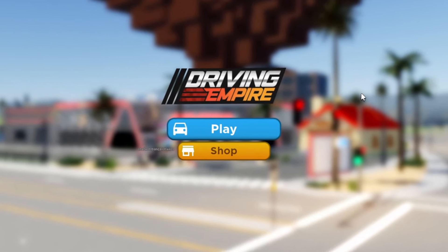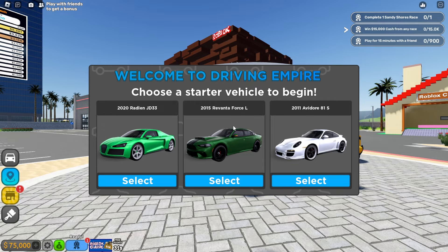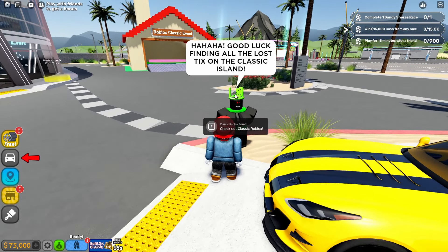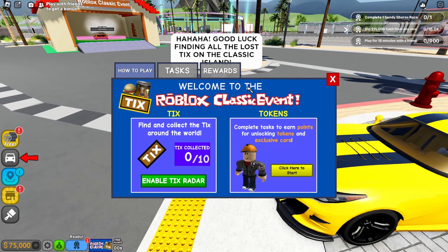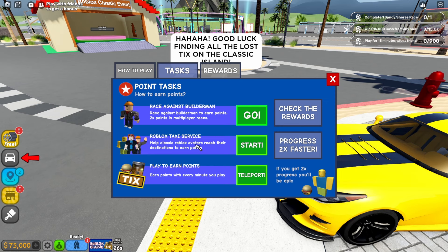Alright guys, we are now in Driving Empire. Let's go ahead and play the game and figure out how to complete these events — so far it's actually kind of easy. Once you join the game, go over to this NPC and find out how to find all the lost ticks. You need to find and collect the 10 missing ticks around the world, and also complete tasks to earn points for unlocking tokens and some exclusive cars. There are five tokens total in this event. You can race against Builderman, do the Roblox Taxi Service, or just play the game and earn points.